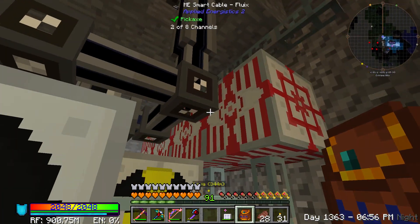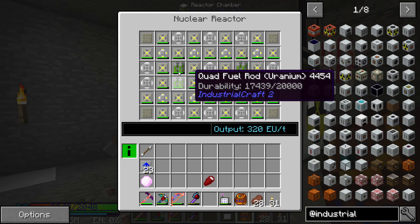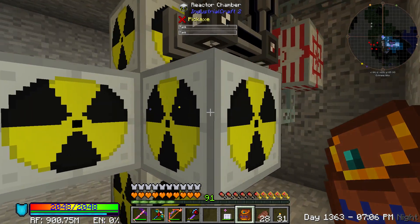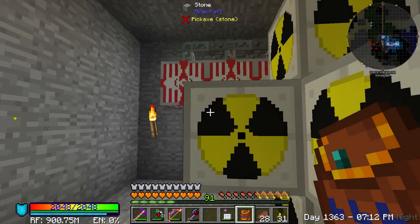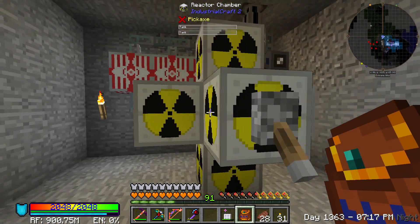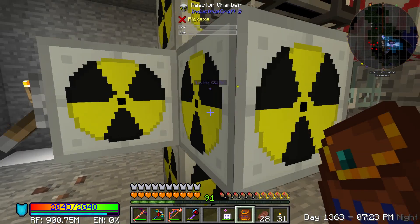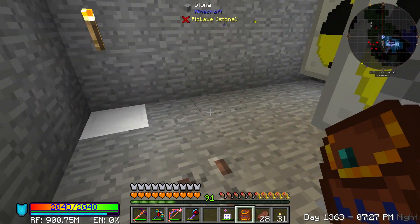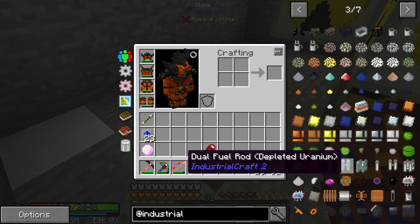I haven't really done much here in between. Actually, I did — we went through one full cycle of this reactor and we have so much power. Look at this: 40 million, and then these over here are 34 and 27. We have a lot of power, and that's what we're going to be dealing with today. Just four quad fuel rods is not going to get the kind of power we're looking for.